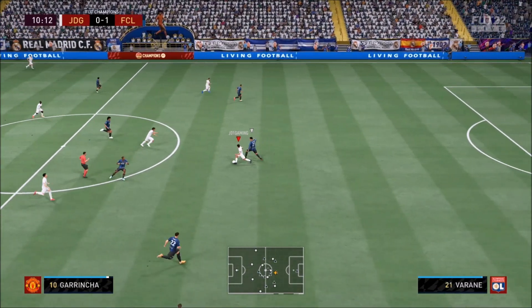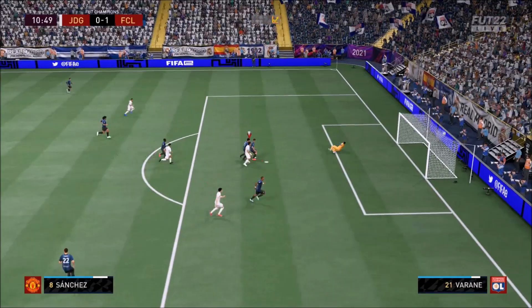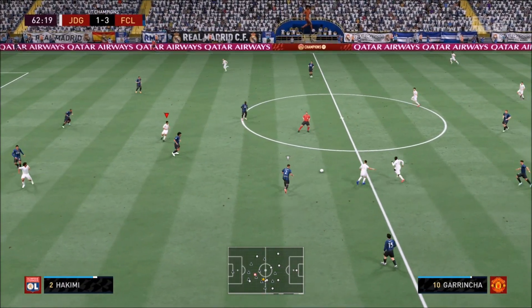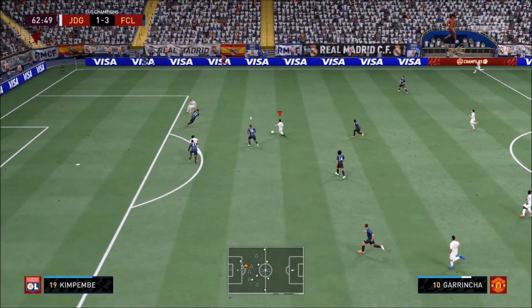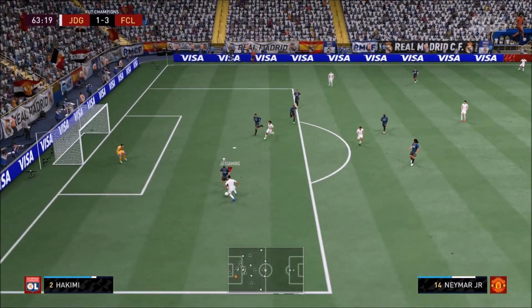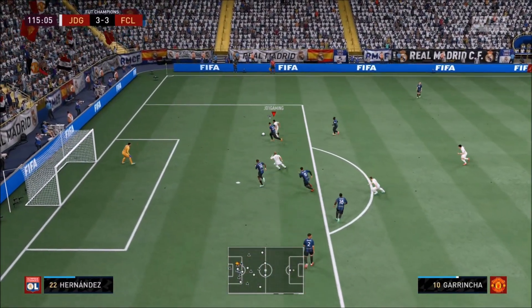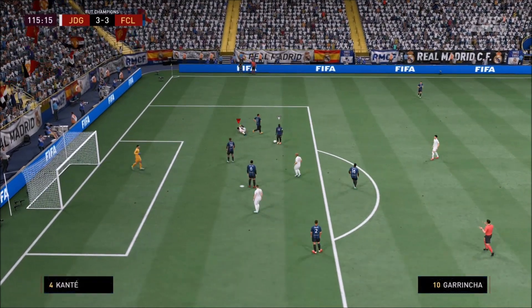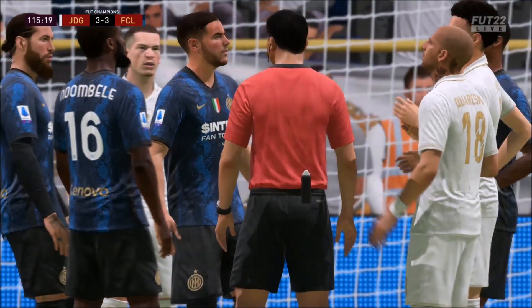Did you just see what he did there? He just turned Cannavaro — the Berlin Wall — he broke the wall. He absolutely wrecked it. This is the kind of thing you're going to see with this card. No matter which centre-back you go up against, they are going to struggle massively, especially if they're clunky. If they've got low agility and low balance, then Garrincha will be licking his lips, thinking it is time to shred you to bits.